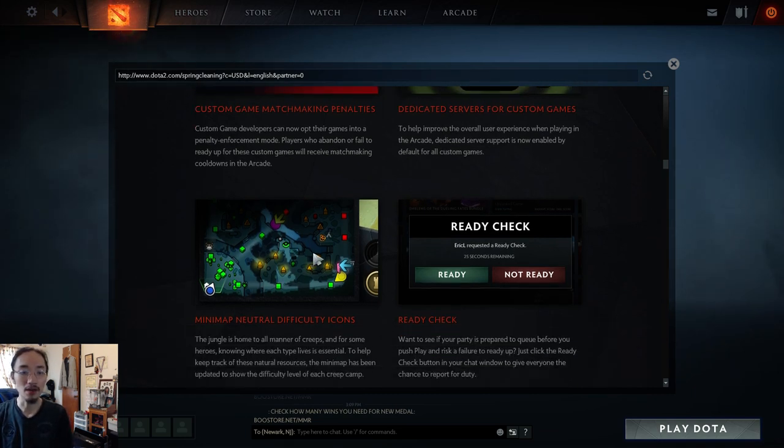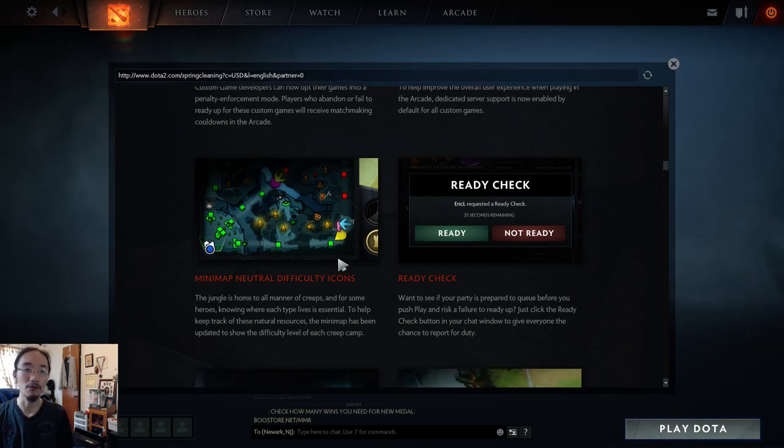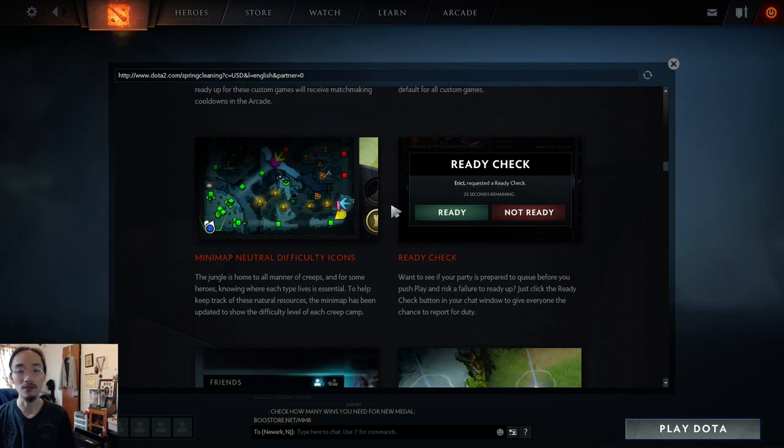They added minimap neutral camp difficulty icons so you can see big, medium, and small camps. This is more for new players — experienced players already know where each camp spawns. There's also a ready check for when you're queuing with friends, so you can do a preliminary check to see if everyone's ready. This prevents accidentally queue banning yourself because someone went to the bathroom and didn't tell you.